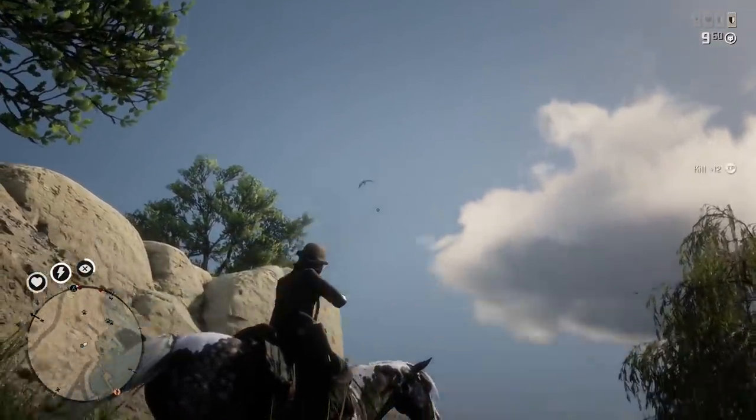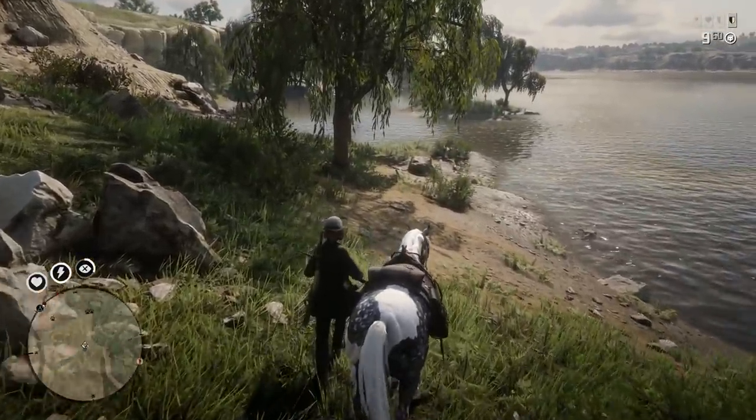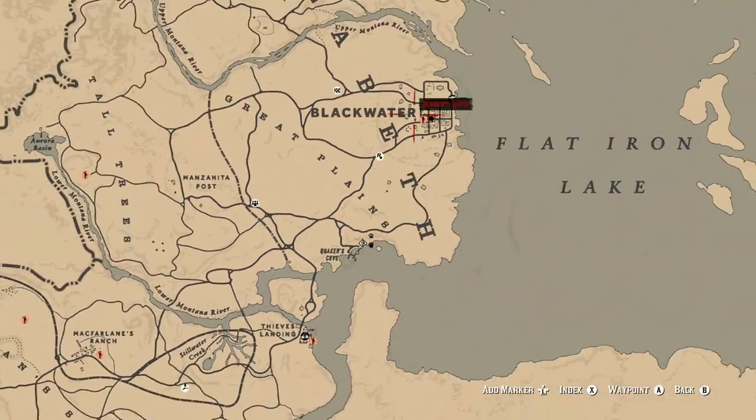We got a pelican right there. So we got some money making opportunities for us in this location. If you guys don't know exactly where we're at on the map, this is Quaker's Cove — it's just a little bit away from Blackwater, right down here.